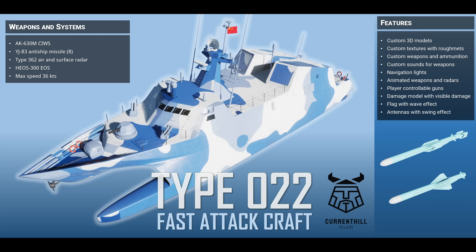It features a front-mounted AK-630M Sea Whiz, eight YJ-83 anti-ship subsonic missiles in the nacelles here and here, a Type 362 air and surface radar, a HEOS 300 electro-optical system, with a maximum speed of 36 knots. What else do we know about this craft, CH?